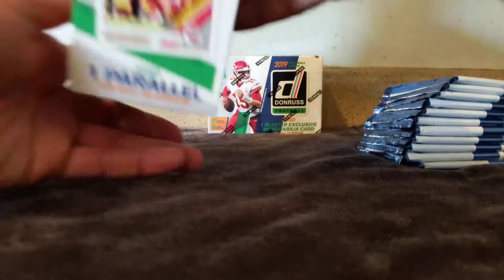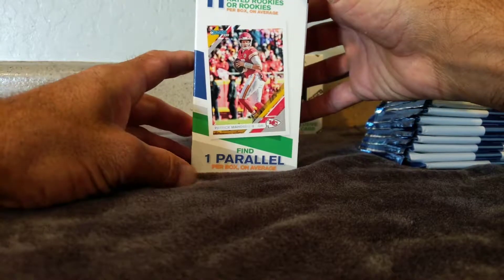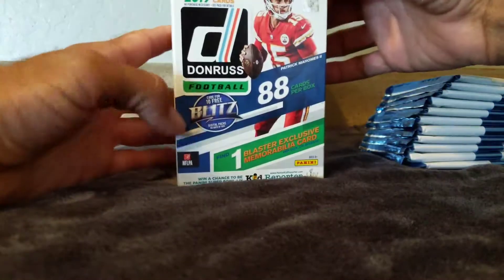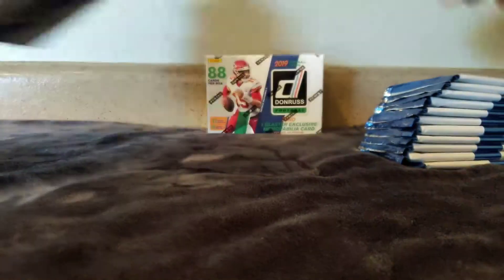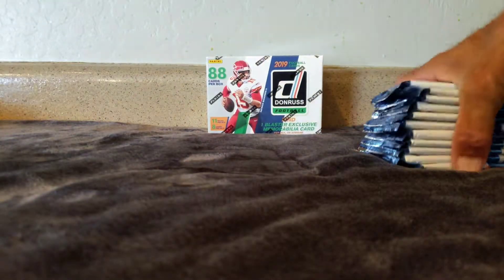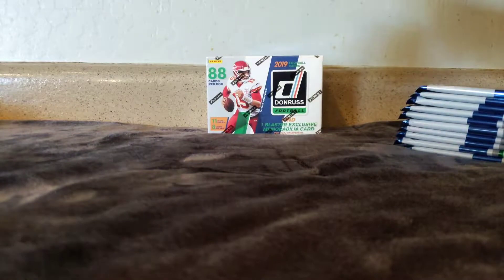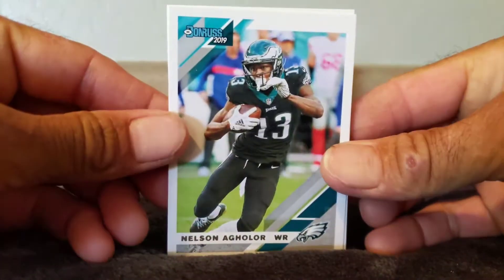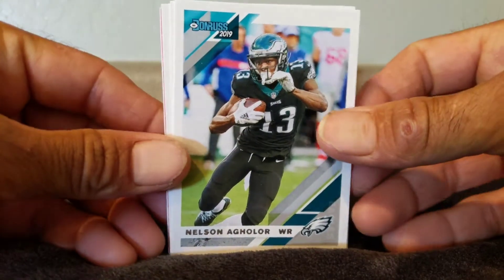Looks like you get 11 rookies — rated rookies or regular rookies — per box. You get one parallel per box, one blaster exclusive per box, a memorabilia card, and press proofs and all that good stuff. Here's to 2019 Donruss. The only thing I don't really like is the Donruss in green, but whatever.